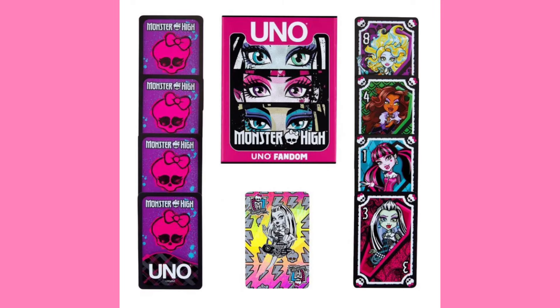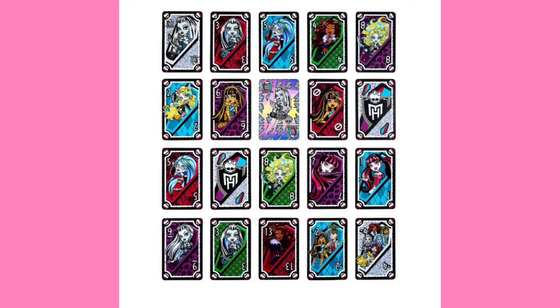They also made a Monster High Uno deck, which did exist previously — this is just a new version. It's pretty cute. They did only use the main gang though, so unfortunately none of the cards have an obscure character on them. Like, instead of using Frankie and Draculaura twice, why not put Abby or Toralei on one of these cards? The original Uno set did use other characters — Jackson was the Zero card, which is kind of funny, it just feels like they're roasting him. I believe this new one is gonna be $12. I'm not gonna buy it — I already have a Pride Uno deck, so whenever I bring it to my friends, we play Gay Uno.